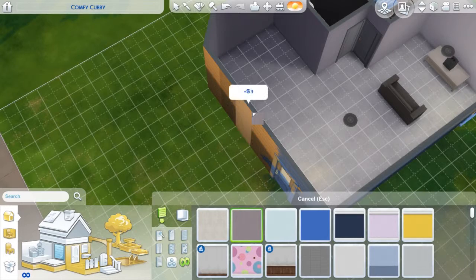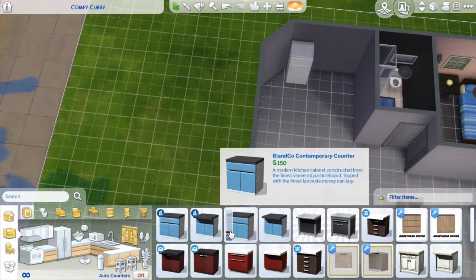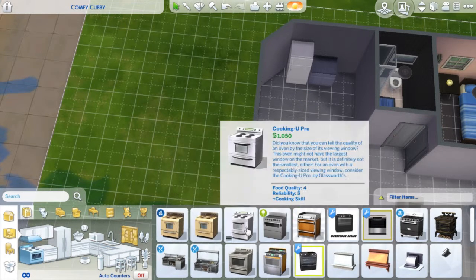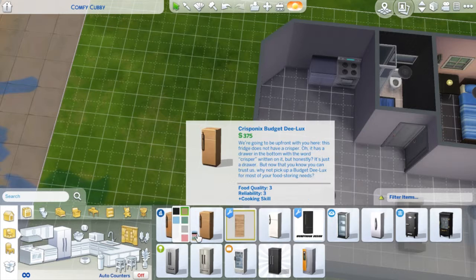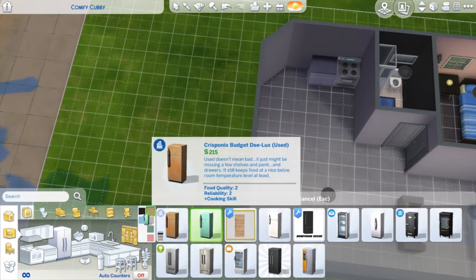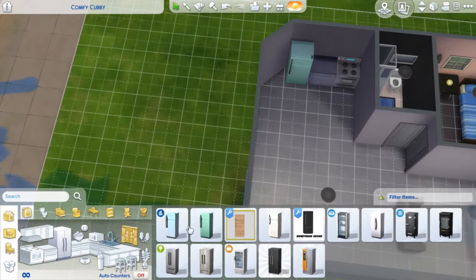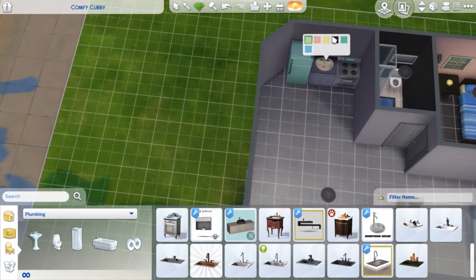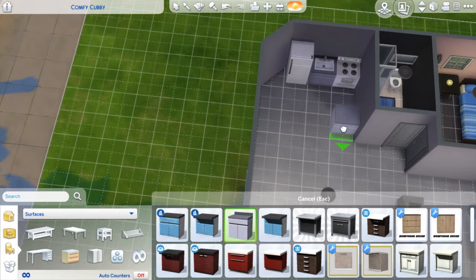Now I'm going to start on the kitchen. I kept it really simple with just some bench space, because sims need a lot of bench space for chopping and everything. I went with the non-grimy bench tops because I know you can get the used ones but I don't like how they look. I played around with the colors of the fridge quite a bit — going for a bluey-green one because I thought that looked pretty cool and it kept the blue theme of the house.